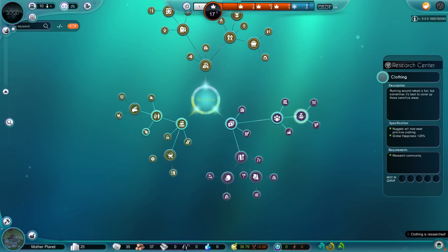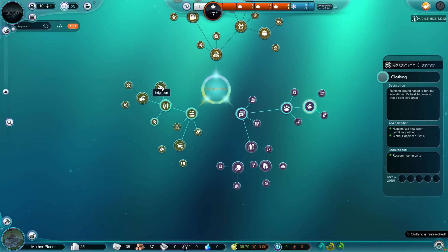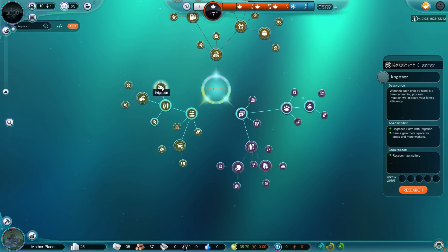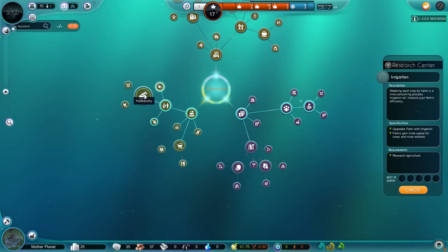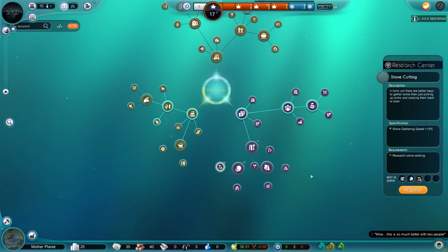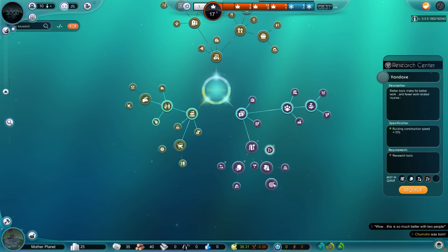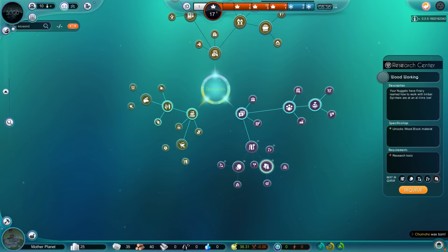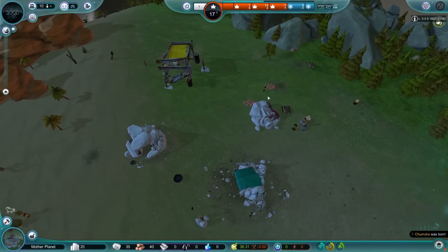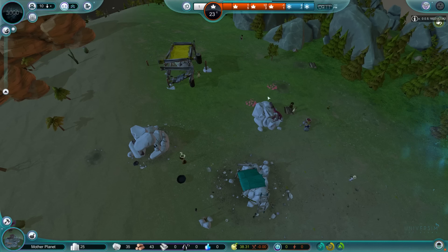So we've got that clothing researched. I think now we go with irrigation and then head towards stone cutting and timber. I think that's a good way to go. I'm trying to work a little bit more research into this — trying to use the benefits that are in the game from technology a little bit more. I don't know if it'll affect our population, but we do have 14 pops.